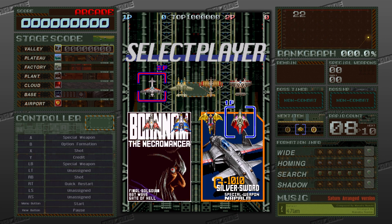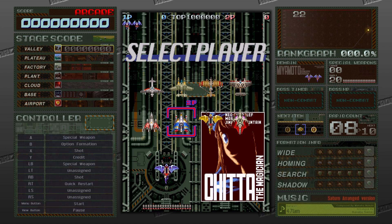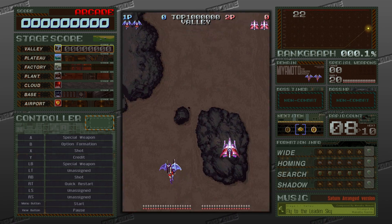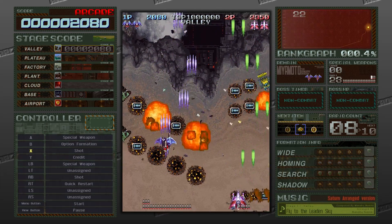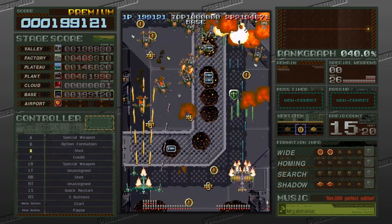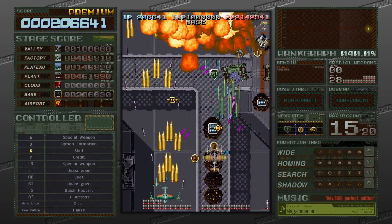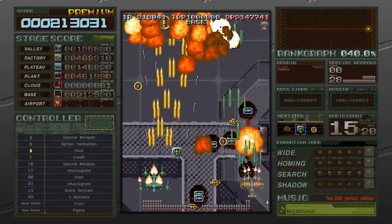Battle Garega includes eight aircraft to choose from, four of which need to be unlocked by changing a setting in the menu. The unlockable craft are quite different from the standard four — the standard craft include various types of planes, but the unlockable craft include more crazy, over-the-top ships, even a dragon. How you select your craft is also important. For example, pressing specific buttons to select your craft determines that craft's performance while also changing its color — meaning the craft may move faster, have a slightly smaller hit judgment, or even a combination of both.